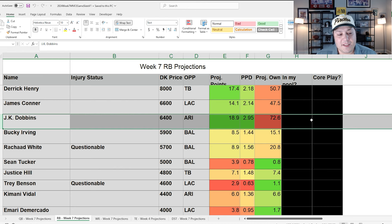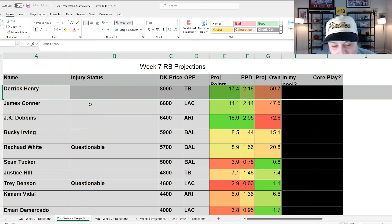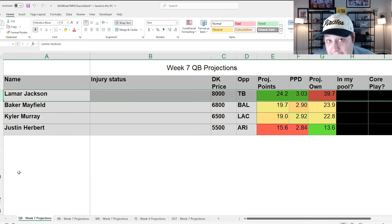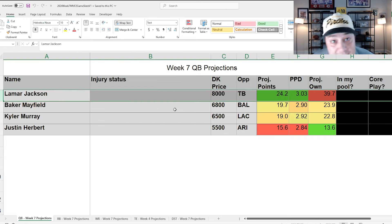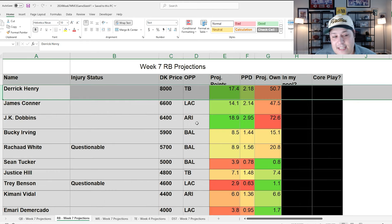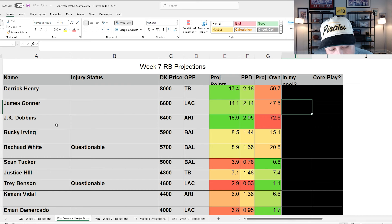In large-field GPPs I don't like Dobbins nearly as much, but even in single entries, Derrick Henry feels like a really good play — especially if you're avoiding the 40%-owned Lamar Jackson chalk. A good way for Lamar not to be optimal tonight would be if Derrick Henry steals touchdowns and scores twice in the red zone, leaving Lamar with just a 20-25 point day that doesn't pay off an $8,000 price tag.